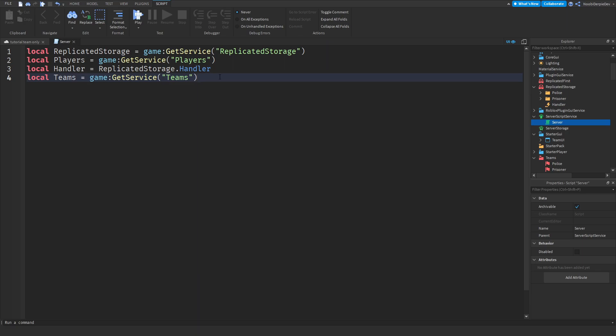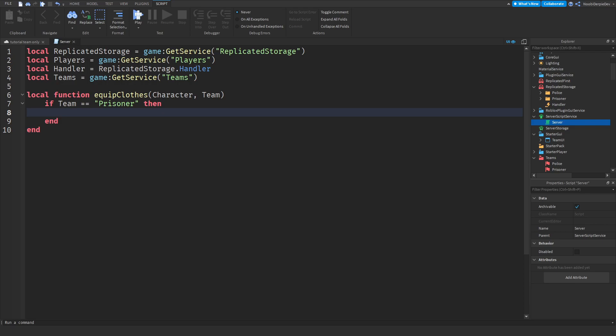Now we need a local function. So: local function EquipClothes with parameters Character and Team. We're going to use the Character and the Team that you're on to determine what kind of clothing you need. So: if Team is equal to 'Prisoner', you're going to get Prisoner clothing. Character.Shirt:Destroy() and Character.Pants:Destroy() — removing the original clothing.